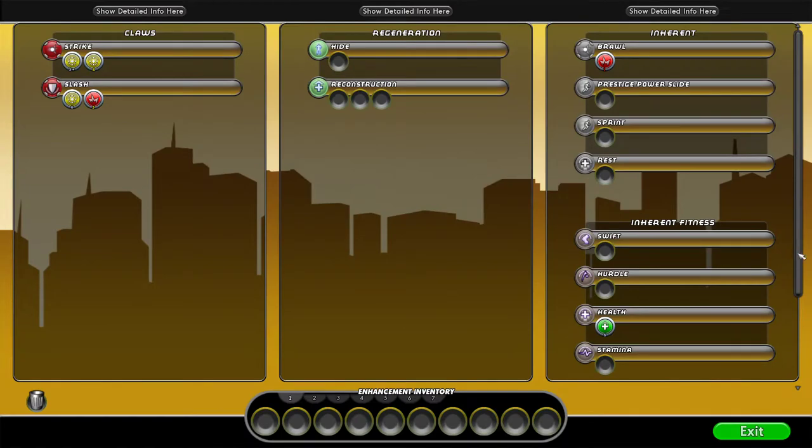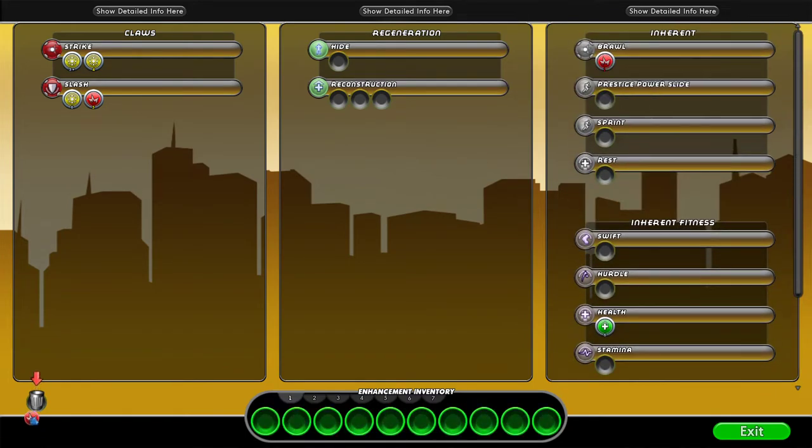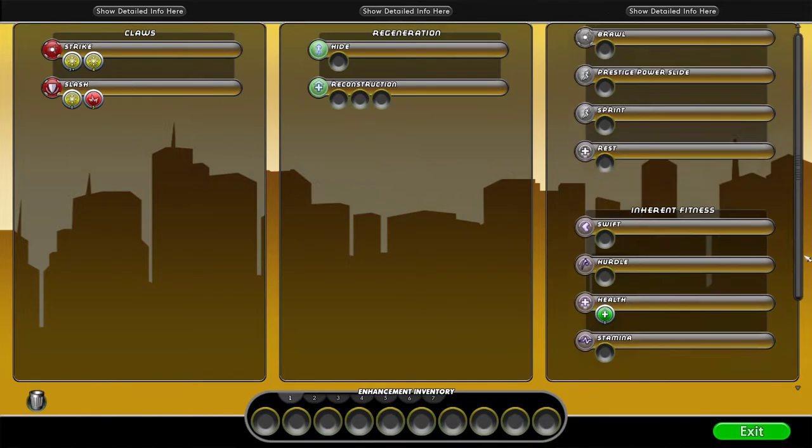At level 7 we need to add more slots. We've got to take care of 3-slotting Health and Stamina, add slots to Strike and Slash, and Reconstruction needs to be 6-slotted by the time we get to level 22. We have levels 7, 9, 11, 13, 15, 17, 19, and 21 — that's 8 levels, so 16 slots total. We need 2 here and here (4), 3 more (7), and 8 here (15) — basically every slot. We must ensure Health and Stamina are 3-slotted and Reconstruction is 6-slotted before level 22.